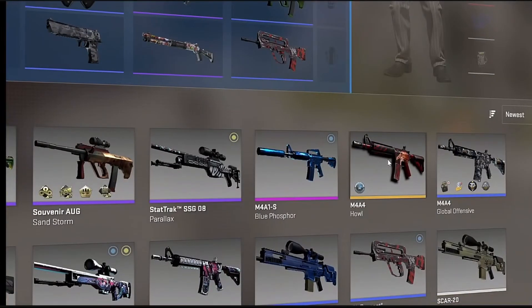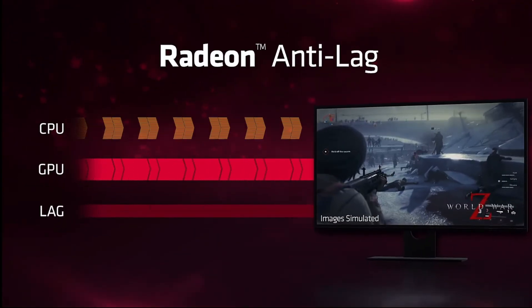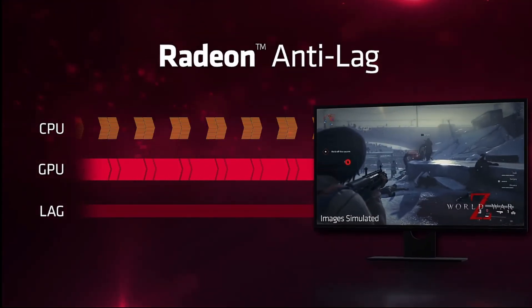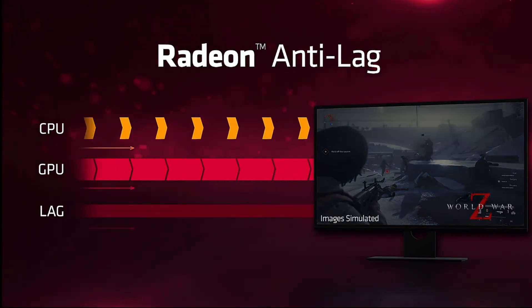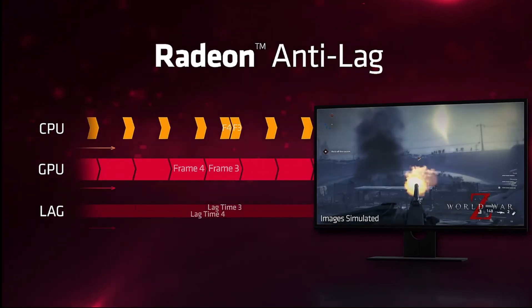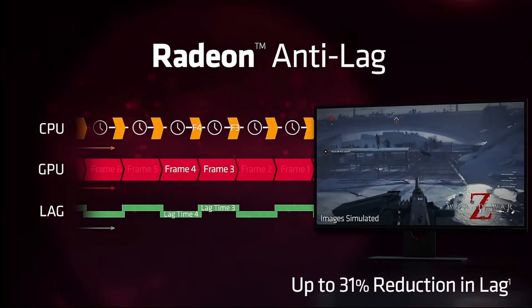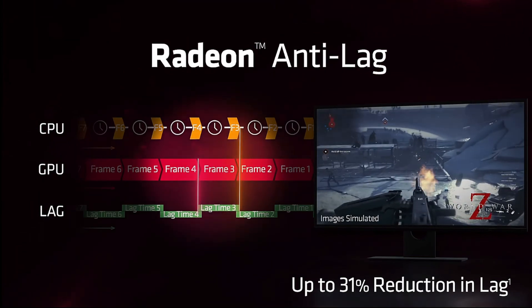With the latest AMD Adrenaline 23.10.1 drivers, AMD has enabled compatibility with their anti-lag feature on those graphic cards. This feature is much like Nvidia Reflex in that they are both used to lower input delay in the games you're playing by syncing the game, your GPU, and CPU information with one another. Except whereas Nvidia Reflex is game-dependent to turn this feature on within the game's own graphical options, AMD's anti-lag can be enabled right from the Adrenaline software to work with, supposedly, every game that's out there.